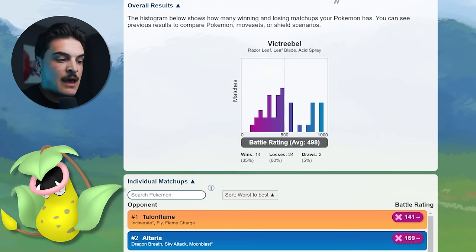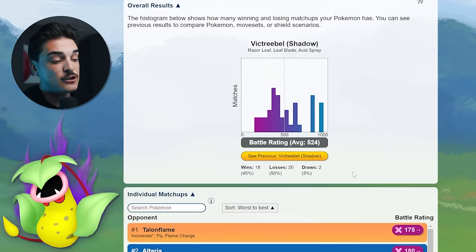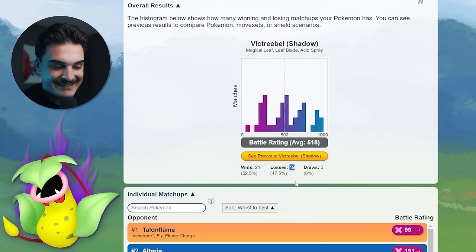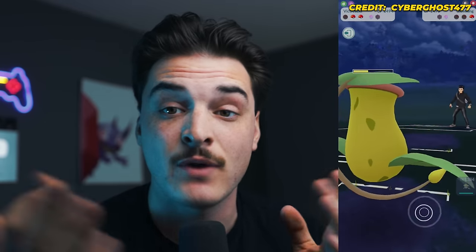Shadow Victreebel definitely shines more in PVP. With Razor Leaf, it already does well in the Great League with about a 14 wins / 24 losses record using Razor Leaf, Leaf Blade, and Acid Spray, featured on popular teams like Grasshole. With Magical Leaf, it gets a big buff to 21 wins / 19 losses. For the Shadow version, the original moveset gives 18 wins / 20 losses, while Magical Leaf improves it to 21 wins / 19 losses. For the regular Victreebel, this is a meaningful upgrade. I recommend getting a Great League, Ultra League, and Master League version for future buffs.